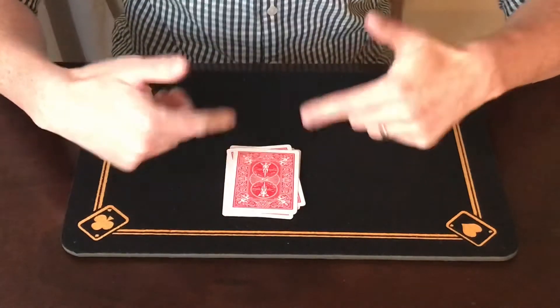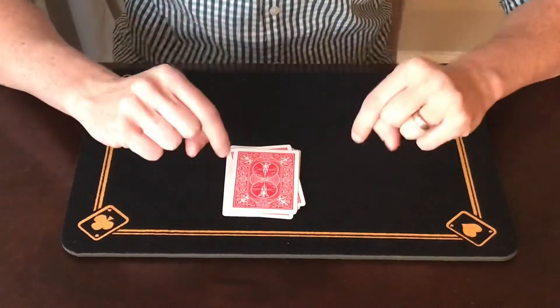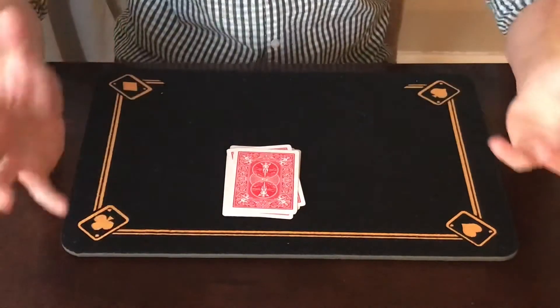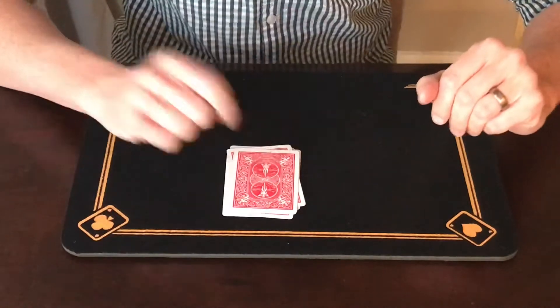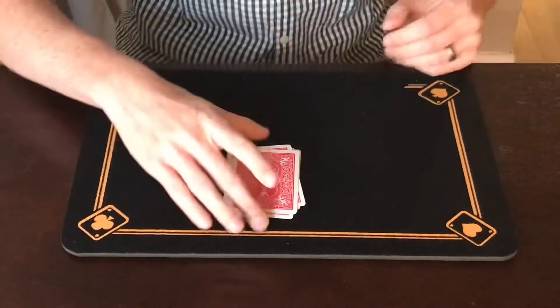Now these nine cards were mixed in the beginning. The spectator remembered one of those cards, put it back, and the cards were mixed again. Obviously I have no way of knowing the card that you're thinking of, but I'm going to try to figure it out here.